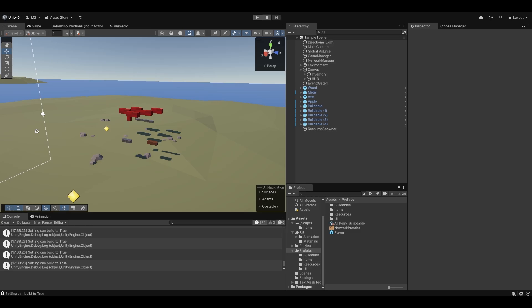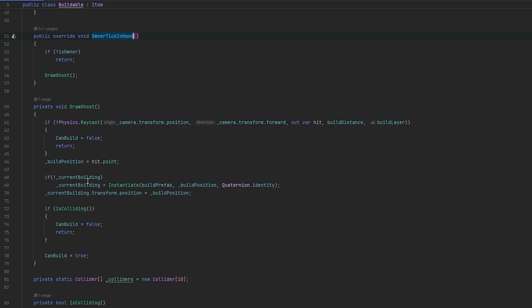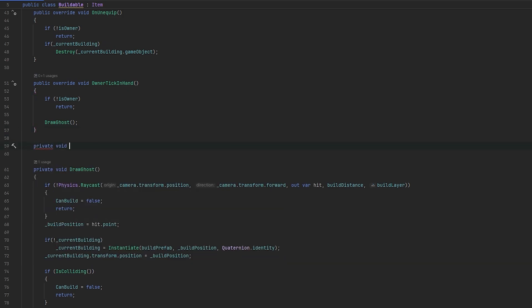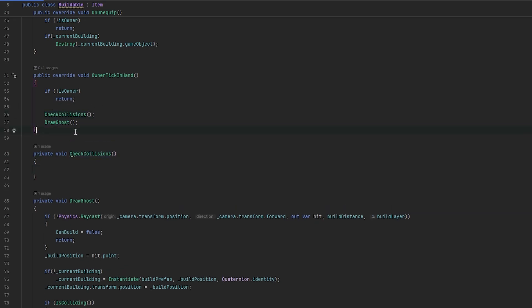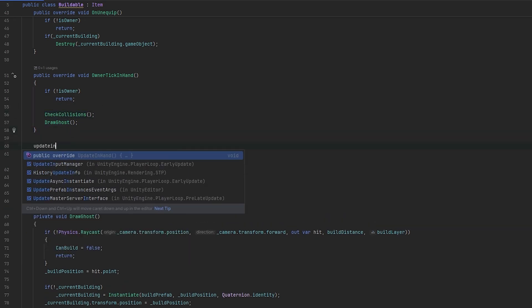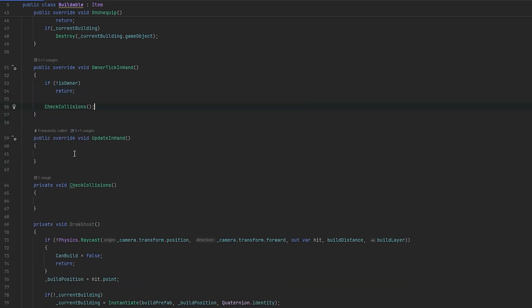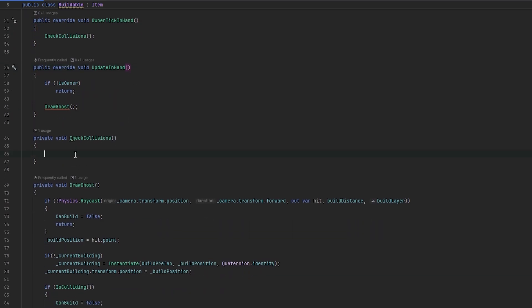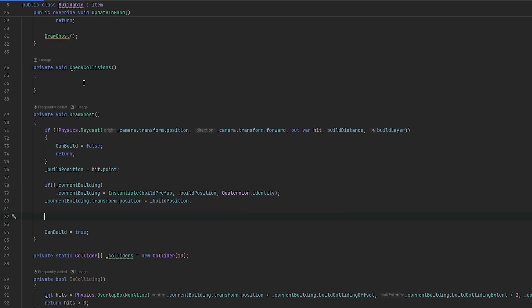I guess we can handle this in multiple ways. I think we want to draw the ghost constantly, but we don't want to check the collisions. What we can do then is draw the ghost on update and check collisions on tick. So let's do that - sorry for this little need for a rewrite. We'll keep the updateInHand here and draw the ghost in there if we are the owner. We don't technically need the owner check there because this is the OwnerTickInHand. And then here we check the collisions - we essentially do the check if we are colliding, canBuild is false.